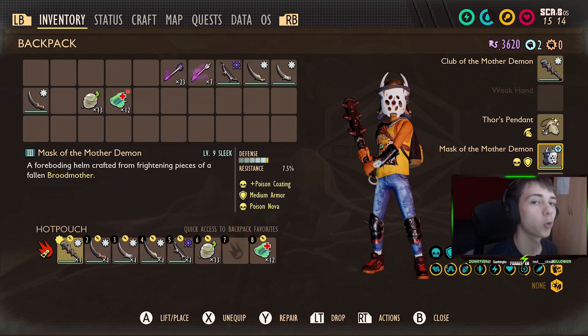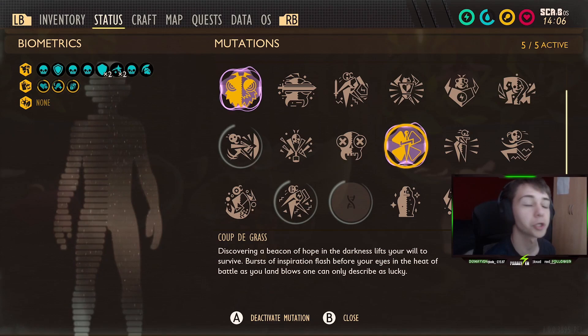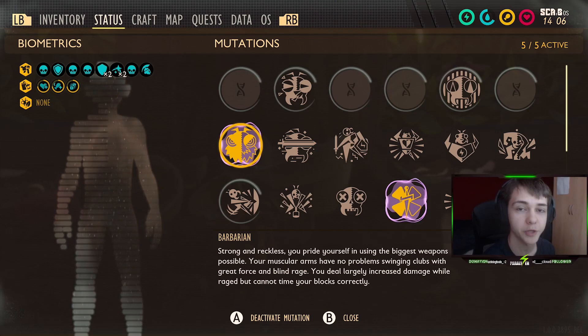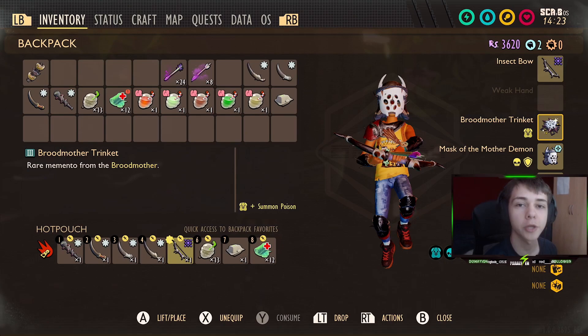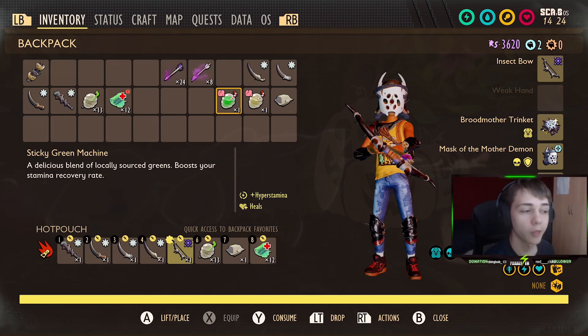Next up, I'm going to show you how to beat it in a custom game when you're obviously invincible, and how quickly this boss can truly be killed in a custom match. Now that we're in a custom game, I'm going to change up my mutations massively. We're going to use Barbarian, as this increases club damage massively, and we're also going to use Mom Genes, because this can summon spiders which will also damage the mantis during the fight. I'm also swapping to the Broodmother trinket, as this makes your summons also do poison damage. Let's pop all of our buffs and get into this boss fight — this one is going to be much quicker than the last one.